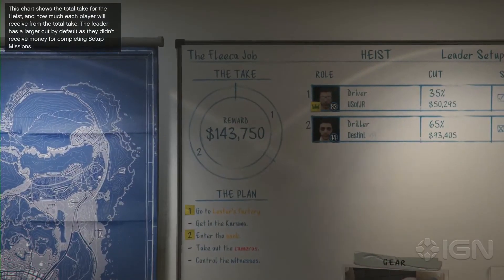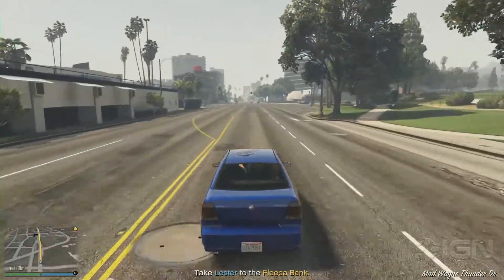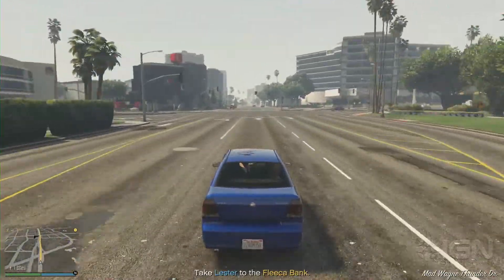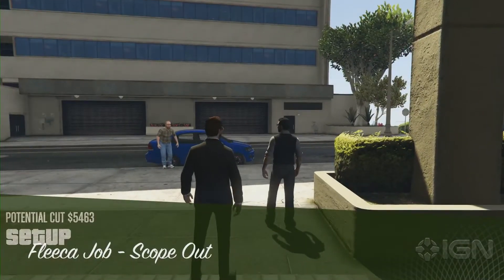Today we're looking at the Fleece job. First, the setup missions. This tutorial heist requires two players and an $11,500 setup fee. The first setup mission, Scopeout, is pretty easy.